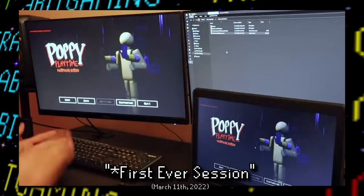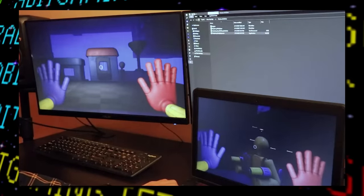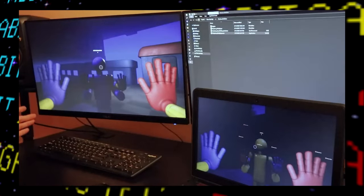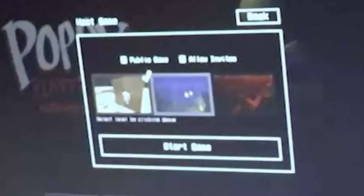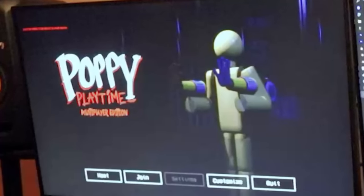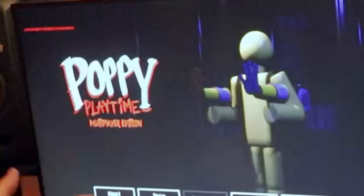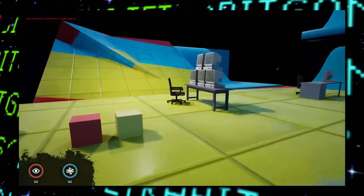A month later, a video titled 'first session ever' was recorded. This shows off a dev running two separate versions of the game on two separate Steam accounts — and as the name implies, this was the first ever true multiplayer session of the game, and whoever the developer is here seems pretty happy it worked out. Interestingly, the menu UI graphics appear to be the same as in the current release, but we can also see thumbnails of a few unused levels on the level select screen. We also see a very early title screen with different menu graphics, a really basic placeholder survivor, and at this point the game still had a simple placeholder title of just 'Poppy Playtime Multiplayer Edition.'